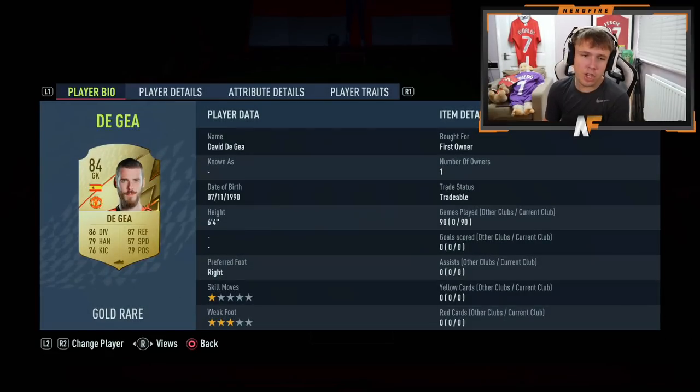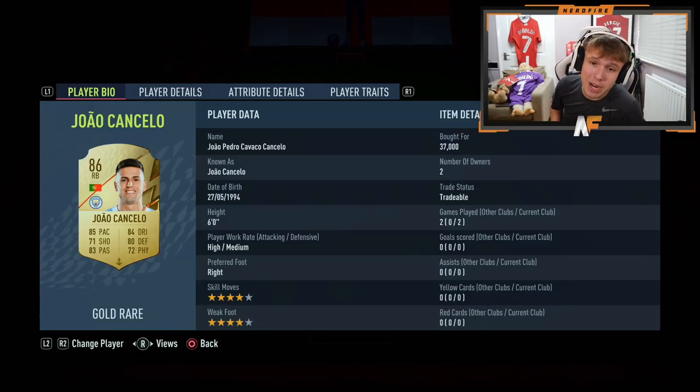Now you've gone ahead and seen the main pack pulls, it's time to actually get into the team that I've managed to build. Some of the players we've kept, some we've sold. So on to the team - this is my goalkeeper. De Gea was actually pack pulled. On to our right back, we actually paid 37,000 coins for João Cancelo, and he's actually very, very good - I've only played two games but he's an absolute beast.